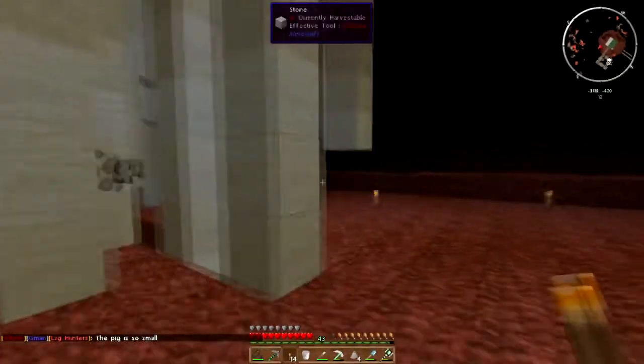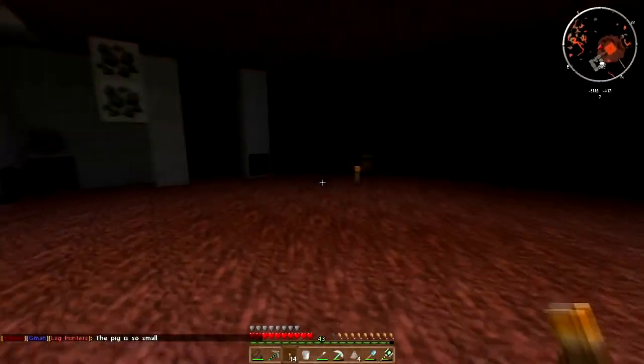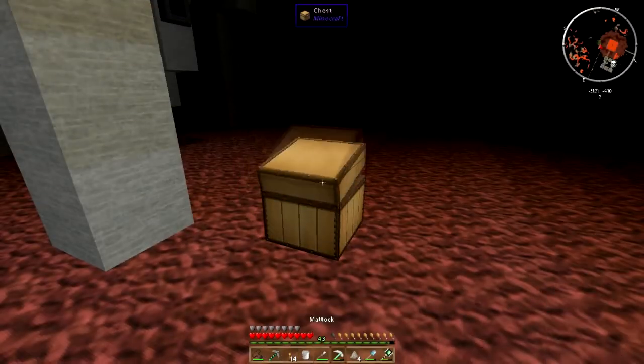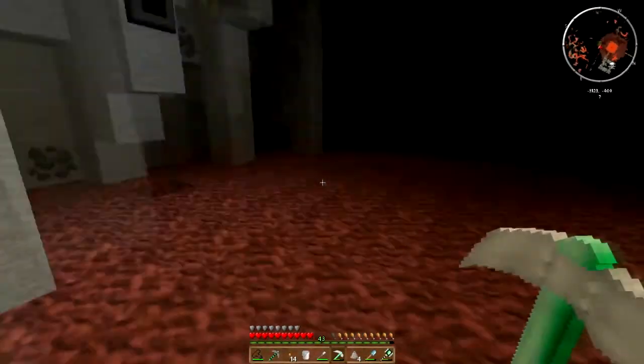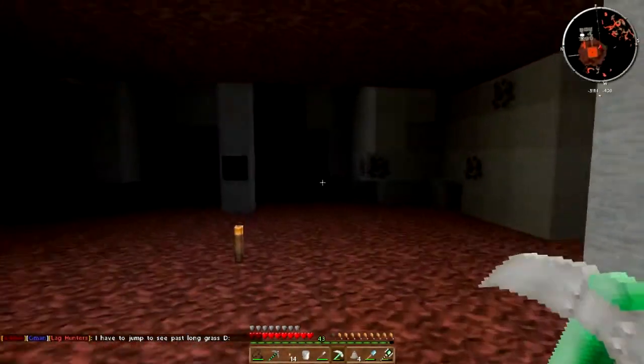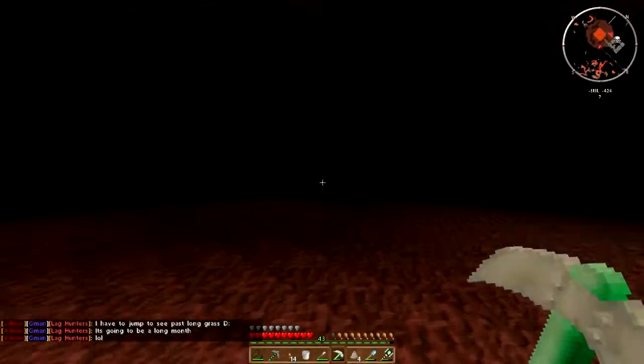The pig is so small! Oh crap, that scared me — I fell down a hole. Is there anything in here? A rune. I might sell off all this Ars Magica stuff; I don't need any of this newfangled magic to do what I need to do.